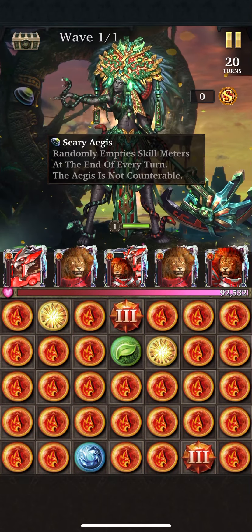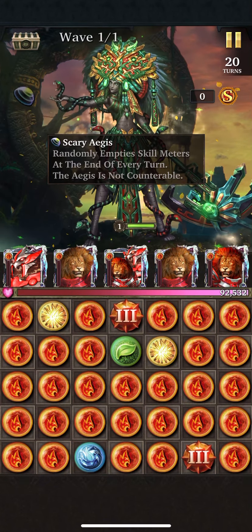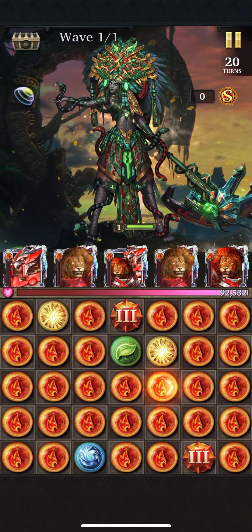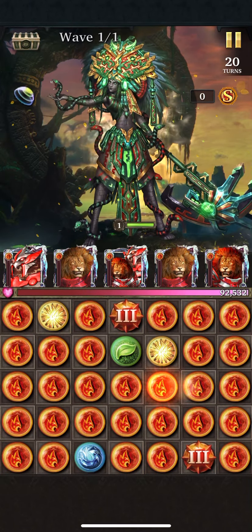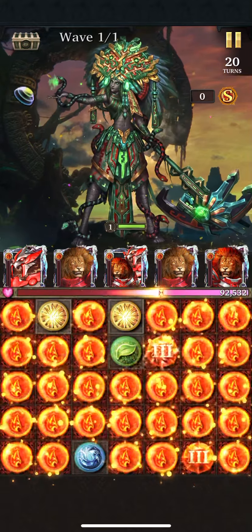Okay, and there is the Aegis — randomly empty skill meters at the end of every turn. Not counterable. None of them ever are. Let's see if this will just take her out in one shot.